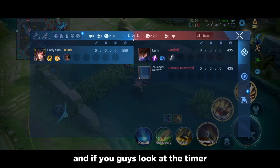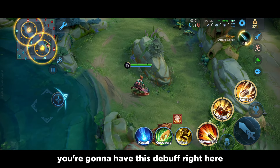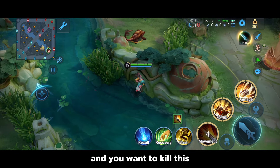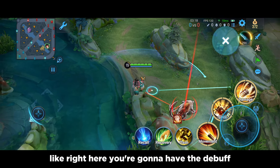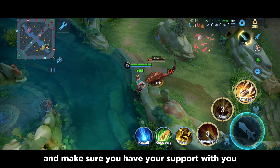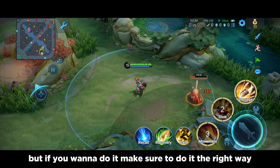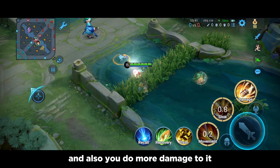Looking at the timer at three minutes — before four minutes, whenever you go to the enemy's jungle you're going to have this debuff called Sprites Protection. You're going to do 10% reduced damage to enemy jungle camps. So if you're in the farm lane and you want to kill a camp, make sure you stay over the wall. The moment you step into the jungle you'll get the debuff. If you want to do it, come around in the river, do it safely, and make sure you have your support with you so you're able to do damage.